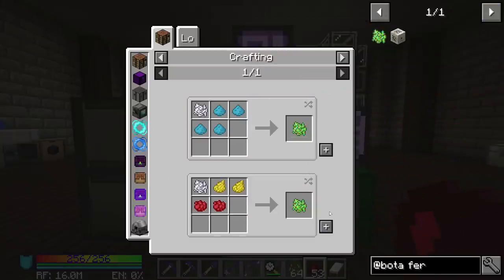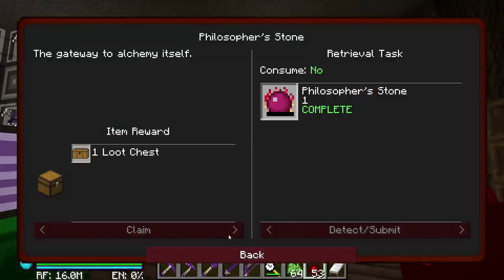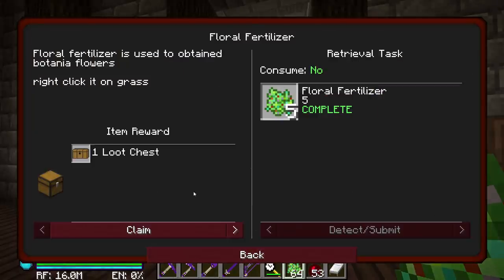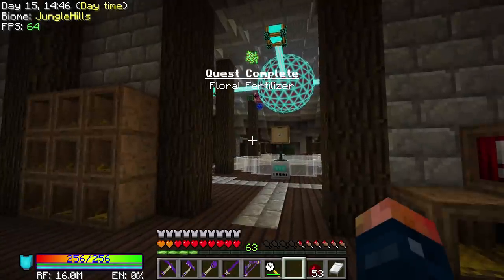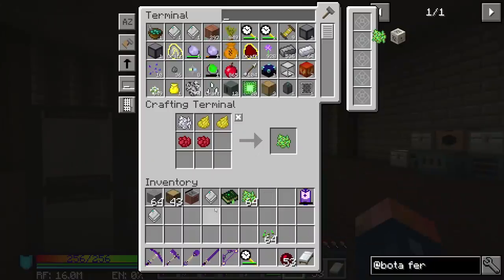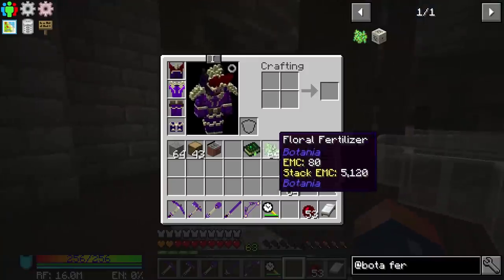We'll make some floral fertilizer. It should be pretty easy — we do have a bunch of it. There's a stack of it. Also, that completes a quest right here at the beginning and we get a chest for that. We got 64k drives — we really don't even need those. So that was kind of a wasted thing, but we still need these flowers, so let's get these producing.